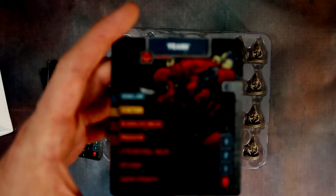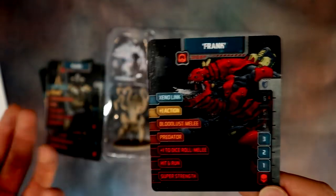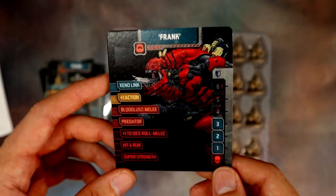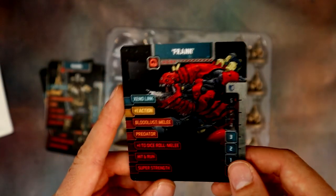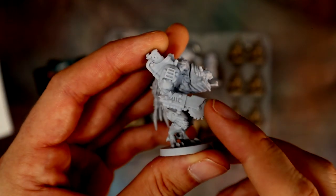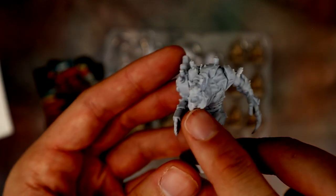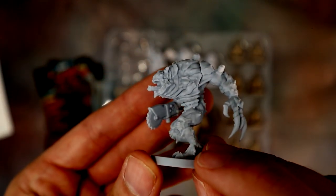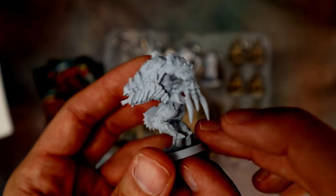And lastly we've got Frank — this character looks more like the traditional Xenos bad guys that come in the box, but this one is apparently working for the survivors. He has one of those awesome chainsaw buzzsaw things, plus an alien inner jaw coming out of his mouth very much like the xenomorph in Aliens, and a claw.